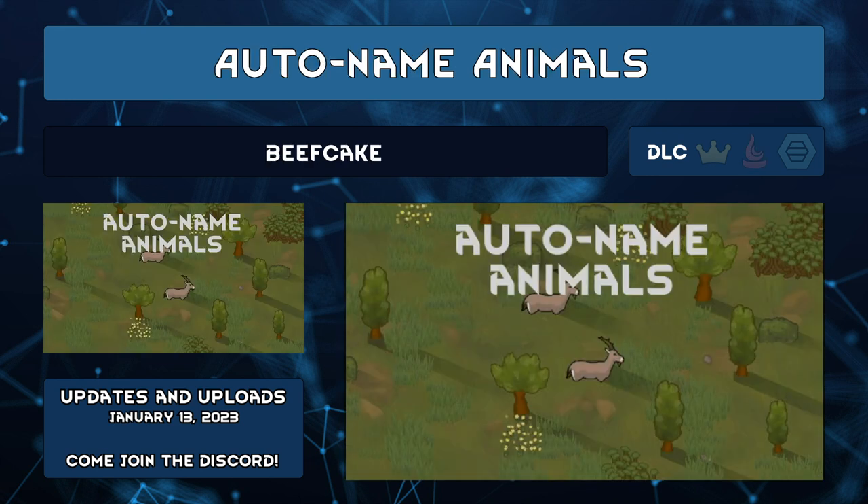Autoname Animals by Beefcake means Chicken 142 will get the dignity it deserves, no thanks to you. Newborn, hatched, and newly tamed animals will be given a randomized name automatically — because I love getting a little Yorkshire Terrier named Rudus.